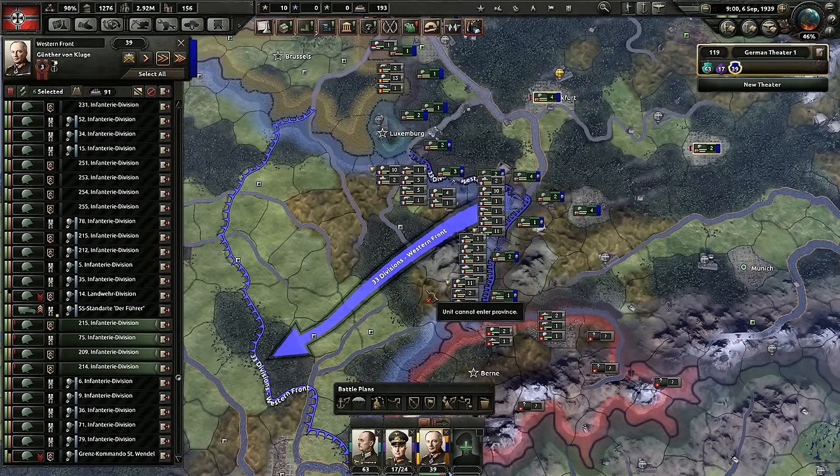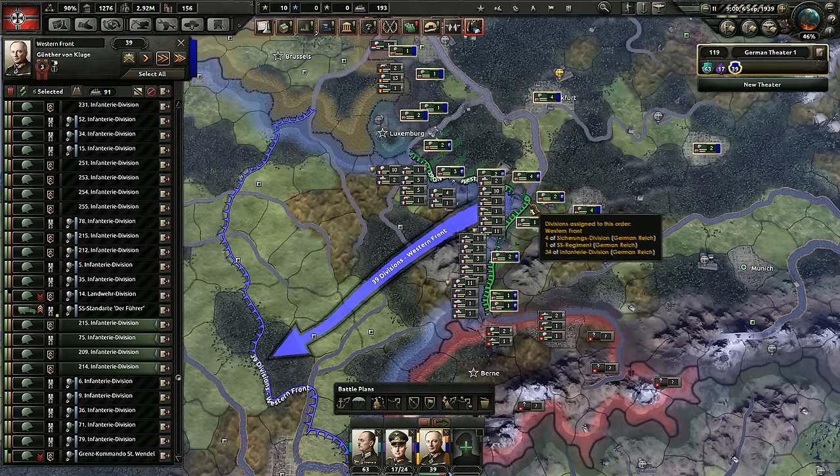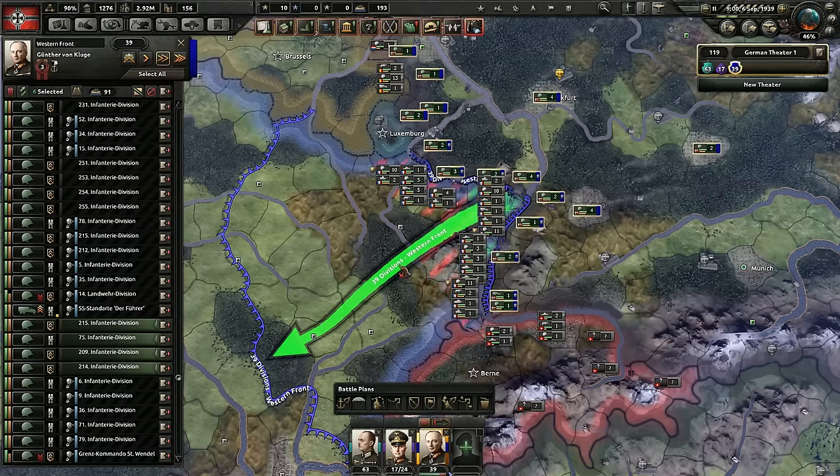They've gained the little exclamation point, meaning they have no orders assigned. So if we wanted to reassign them to a new or existing battle plan, we can hold down Control again and then left click. Now they're assigned again. This will assign them to a front, an offensive line, or a fallback line.